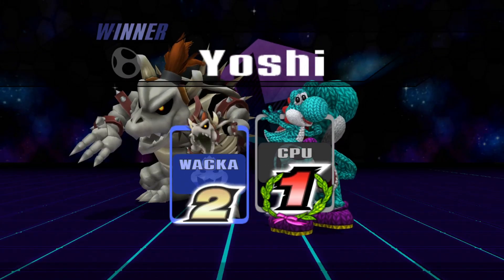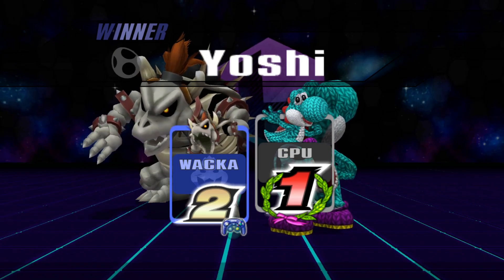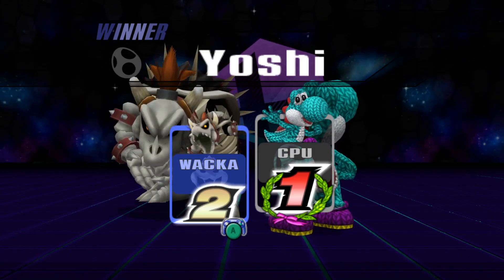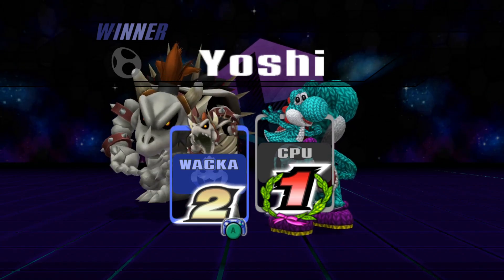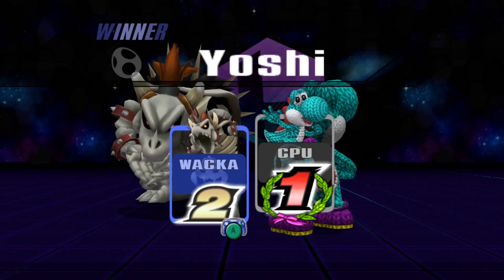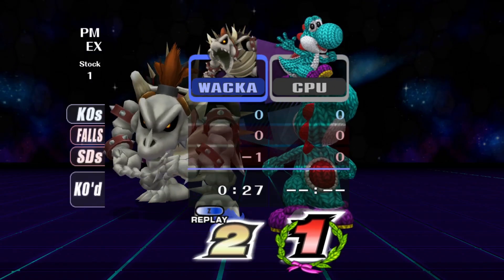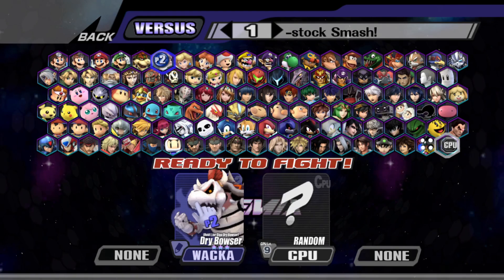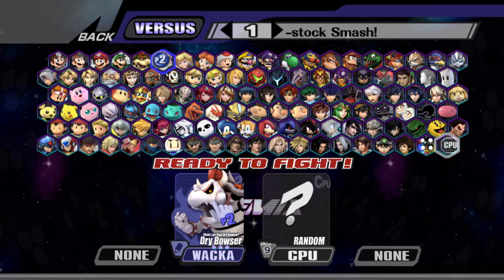I don't think Dry Bowser would actually be able to clap - do you think his arms would be able to reach together? It's a weird thought, but I'm imagining Dry Bowser with skin and thinking about how that doesn't look like Bowser at all. His arms are so long and his head looks weird. This looks more like normal Bowser - maybe because it was Giga Dry Bowser, I don't know.